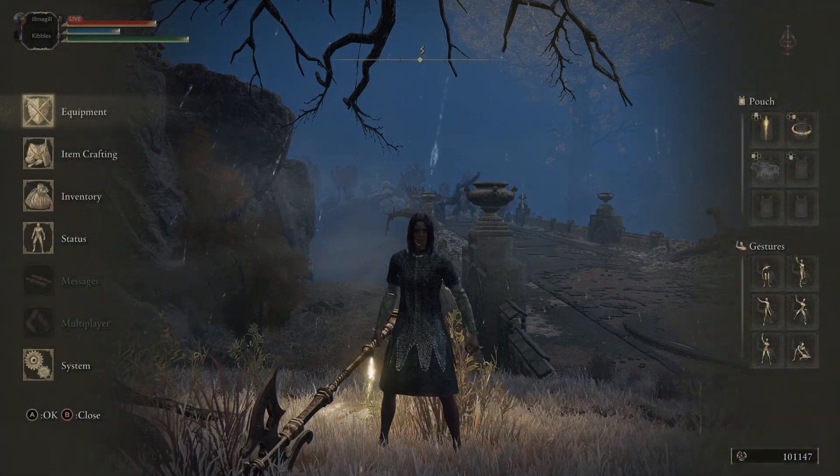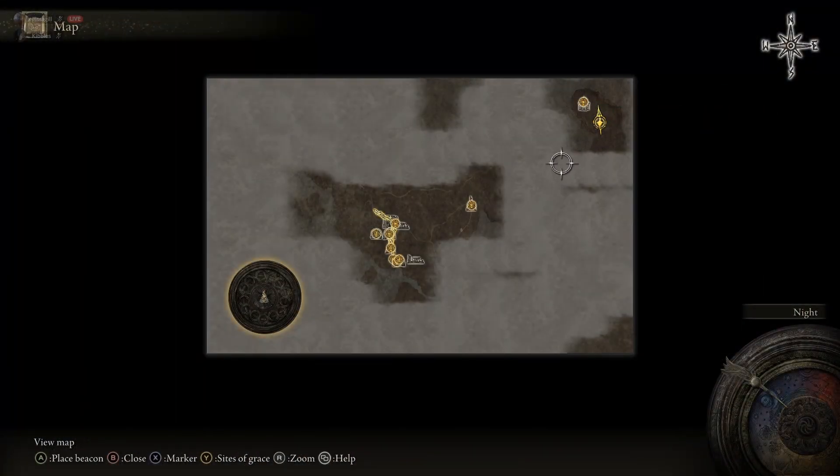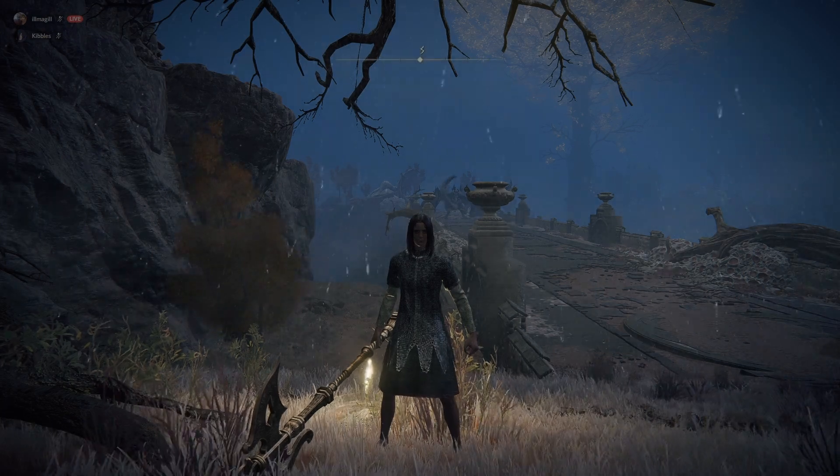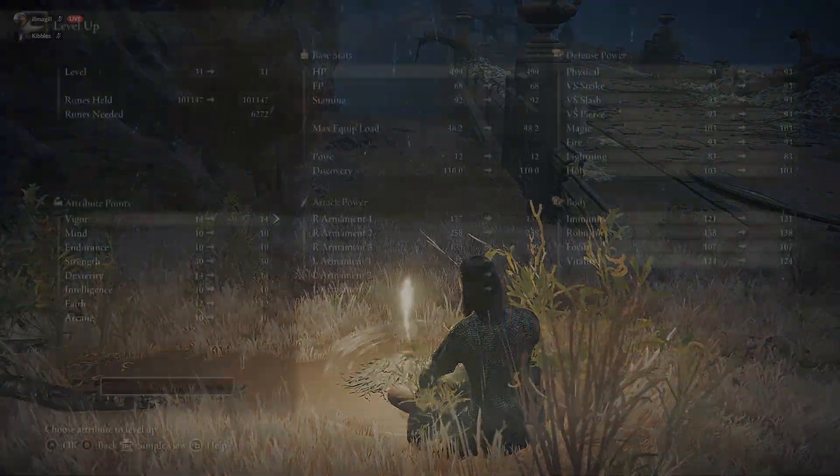You can come here right away. Let me reiterate where this is on the map: we're all the way up here, but it starts from this church right here. You start up here, get a horse at the Gate Front, then run all the way to the Third Church of Marika. There's a portal there that takes you up here to Bestial Sanctum. From there, you can farm endgame enemies. I got 90,000 runes in 30 minutes.